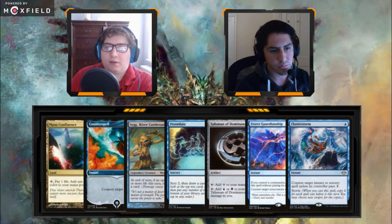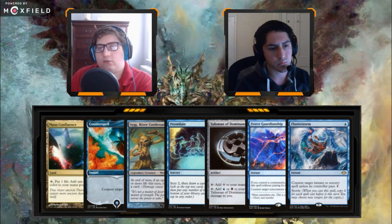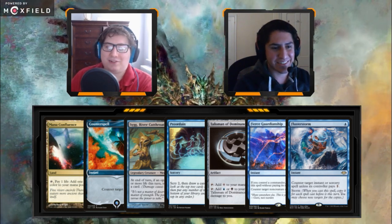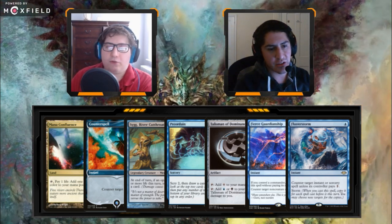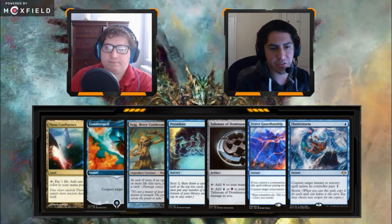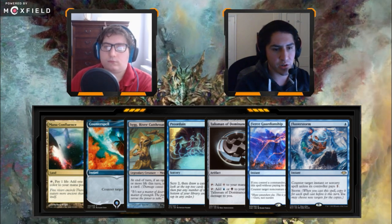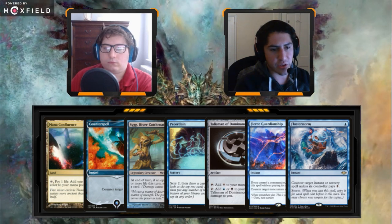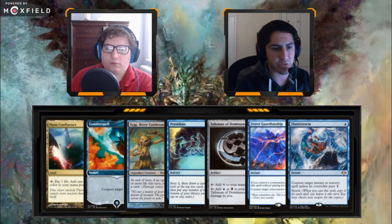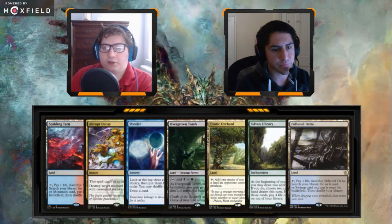Back to seven: Mana Confluence, Counterspell, Simic Signet, Preordain, Talisman, Fierce Guardianship, Flusterstorm. We're getting hit with a lot of non-fetch lands — one-landers are rough. You can keep this on the back of Preordain and Simic Signet almost, and Fierce Guardianship and Flusterstorm are great cards with Talisman for ramp. But as a first seven I'm going to be way greedy — there's no reason to keep this. Maybe I'd think about it on my second seven.